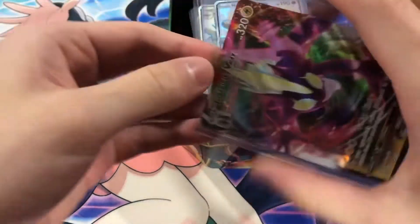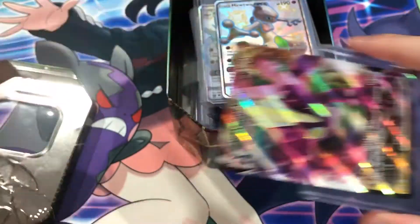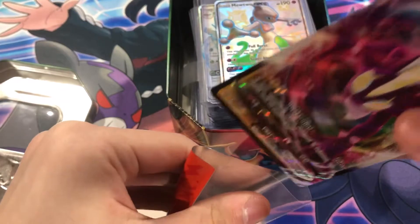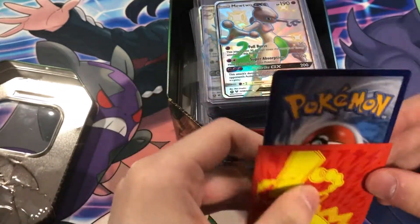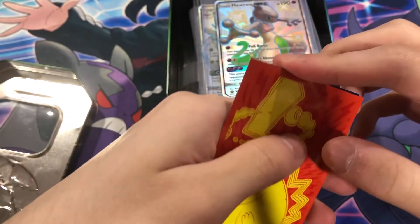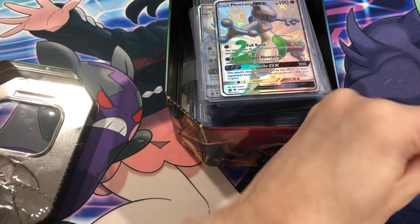You can already see that in the thumbnail. I don't think these cards are sleeved — they're just in these holders, which they should be. I'll sleeve this Toxtricity up. There are Pikachu sleeves. Pretty mid condition... Very good condition so far, so good. That's like PSA 10, PSA 9 worthy, honestly.